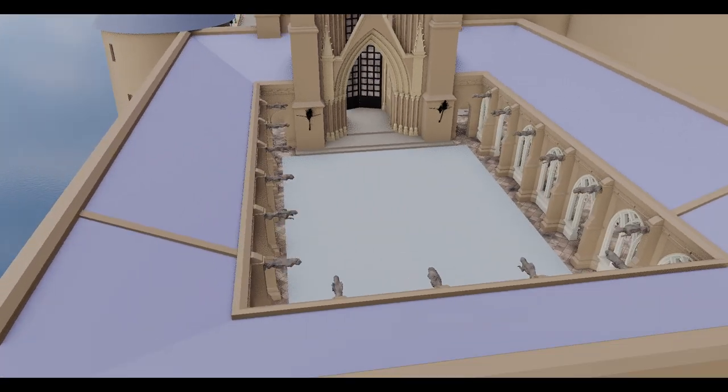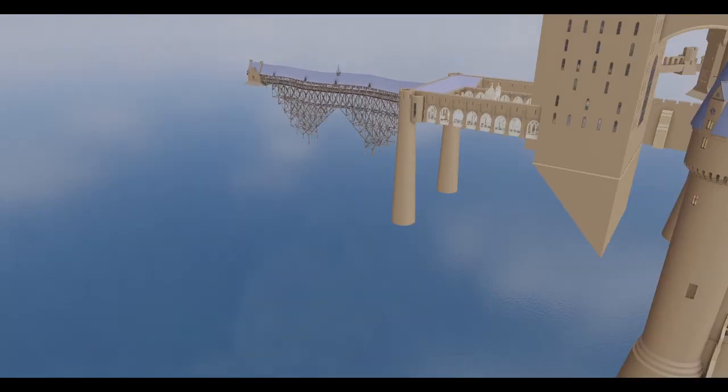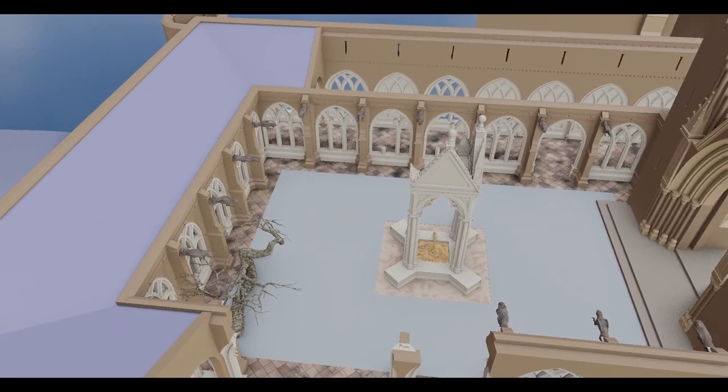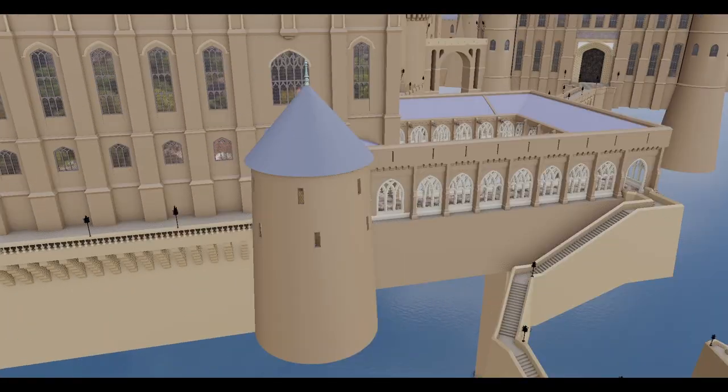This is the new courtyard. I was able to copy and paste a lot of this from the Clock Tower Courtyard it's based on right over here. Just took out the fountain, took out the tree, and redressed it a little bit, just like they did with the real set.